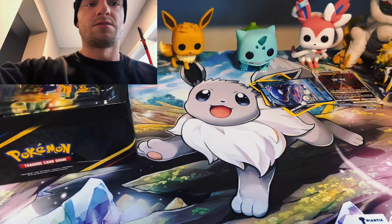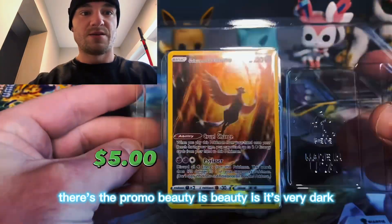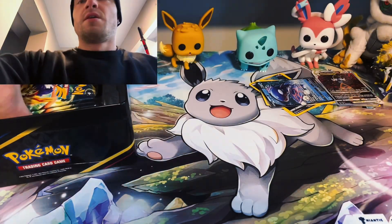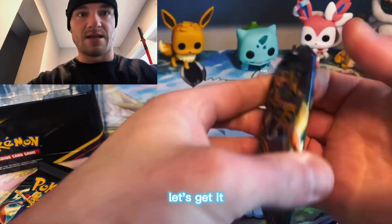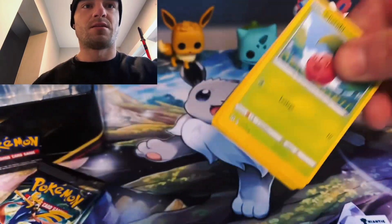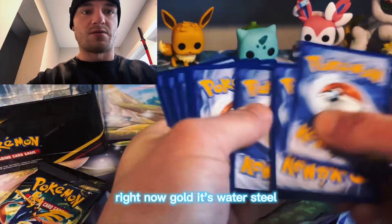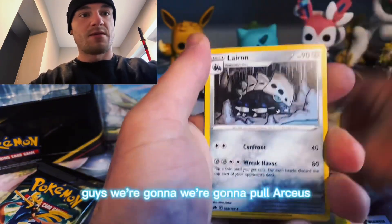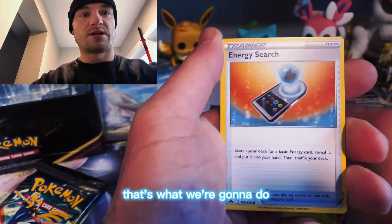Articuno tin - there's the promo beauty, it is very dark. Five more packs, let's get it! Oh come on, magic, magic! Gold? It's water, steel. Guys, we're gonna pull Arceus, that's what we're gonna do - just not in that pack though.